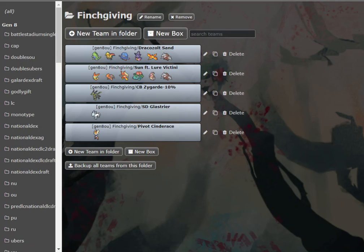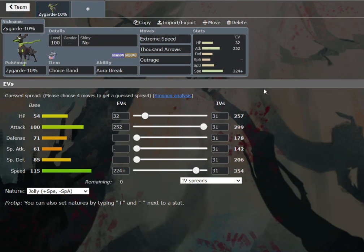We're building the first one around Choice Banded Zygarde 10%, also known as Zidog. It is Zygarde's less viable brother, to say the least. Unfortunately, regular Zygarde got banned to Ubers, so now we're trying out the fellow Zygarde that can still spam 1,000 Arrows. But unfortunately there is much more resistance than regular Zygarde, due to the fact that this bad boy is much, much more frail.